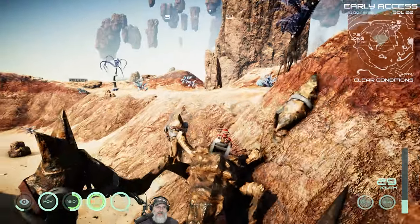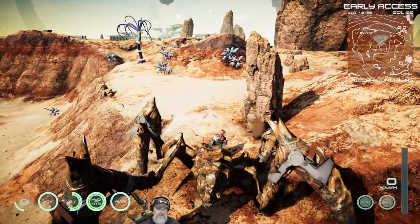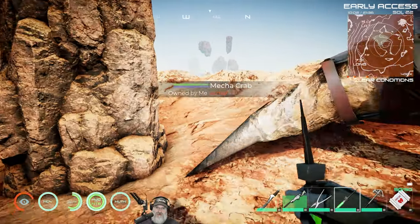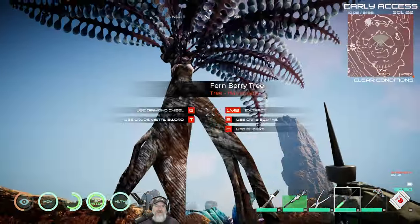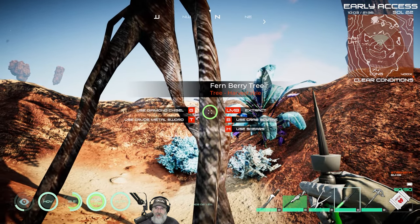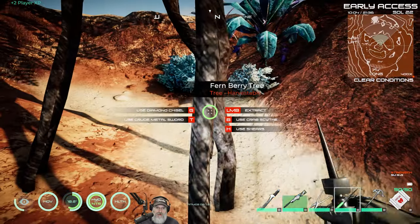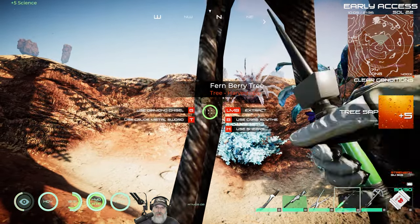Let's go ahead and continue our discovery thing. We've got some plants up here, so we're going to hop out of Mr. Krabs. There's no option to access inventory, so Mr. Krabs doesn't have any inventory at all. This is a normal fern berry tree — what happens if we use the botany thingamadoodle? We get tree sap.